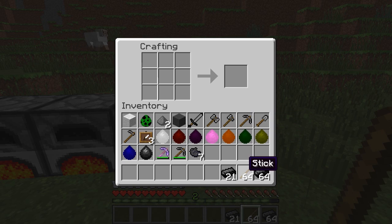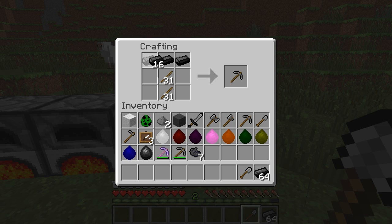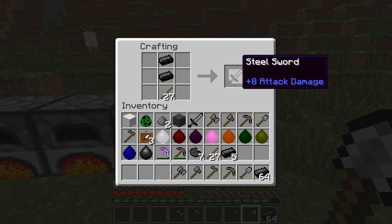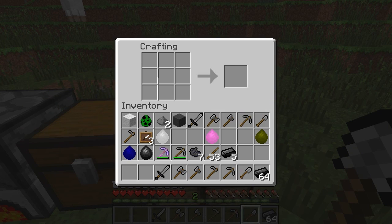All the crafting recipes are down in here and they all work. We have a shovel, pickaxe, hoe, axe, battleaxe, and sword — there's all the weapons. And then we can also make all the armor too. We can make a chest plate, a helmet, pants, and boots.